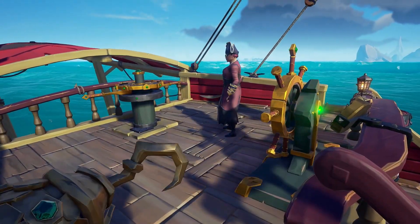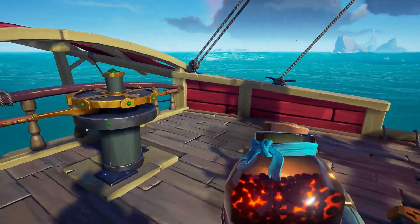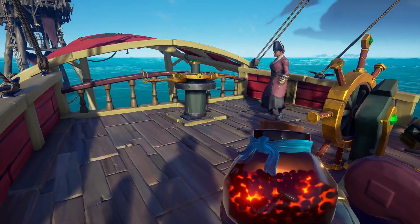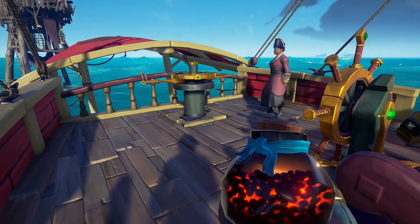Use a blunderbomb to knock players off your ship or even to stop them dropping your anchor. This can be a great way to deal with multiple enemies aboard your ship, so make sure you have one handy just in case they decide to board.